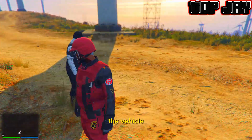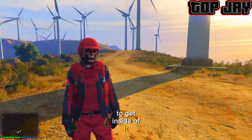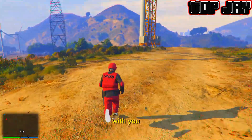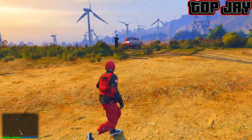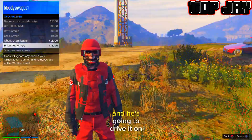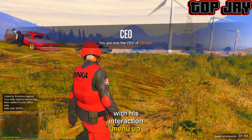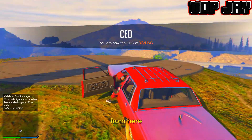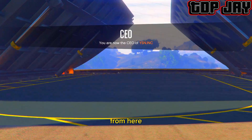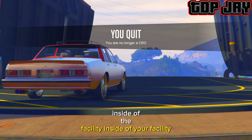From here, you just want to tell your friend to bring out the vehicle that you will be receiving. Once your friend brings out the vehicle they're going to be giving you, tell them to get inside of it and pull up their interaction menu before they drive it on top of the yellow circle. With their interaction menu up, your friend gets out of the vehicle, and then you go and get inside of that vehicle — it should take you right inside of the facility.